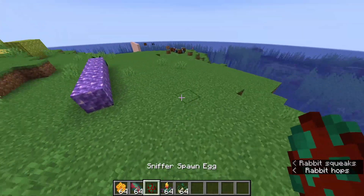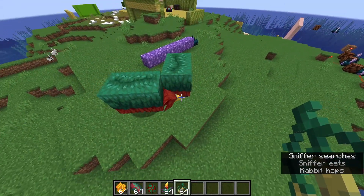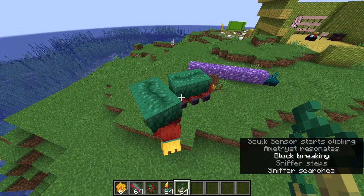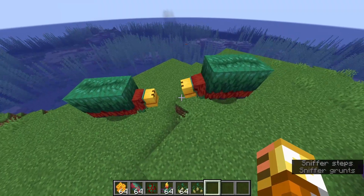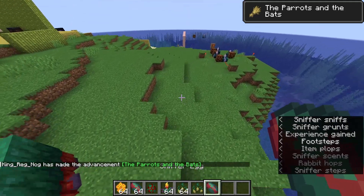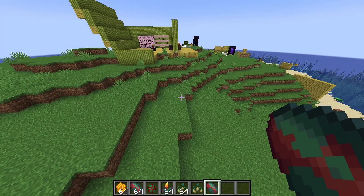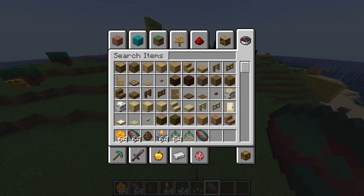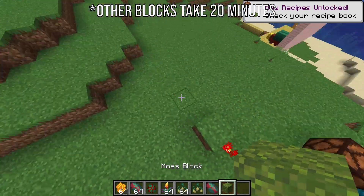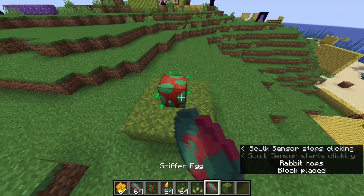You spawn in two sniffers and feed them seeds to breed them, which produces a sniffer egg. When you place the sniffer egg on moss, it only takes 10 minutes to hatch. I'd recommend moss over other blocks for the faster hatch time.